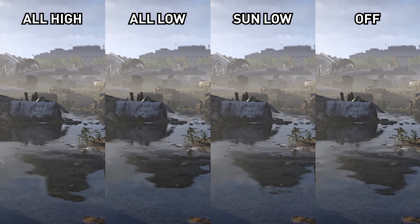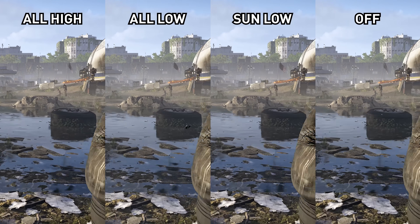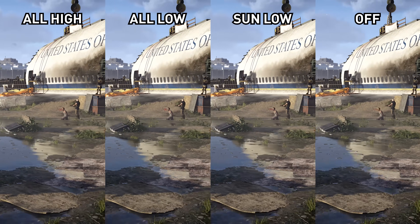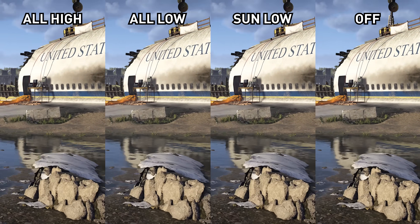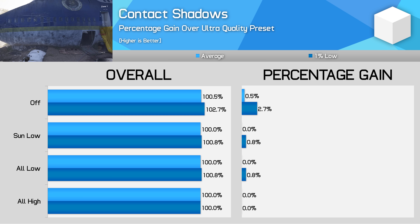Contact shadows is another form of shadowing that allows an object to shadow itself or other objects in close proximity. As the setting requires a restart it was very difficult to get a good visual comparison between each mode, however it doesn't have a significant performance impact, so I'd keep it on All High here.